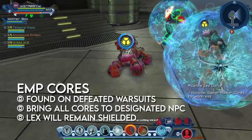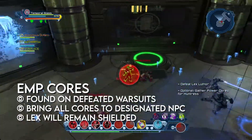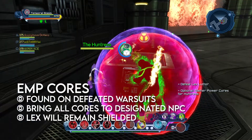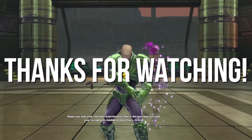After Lex gets to around 35% health, he will shield himself, reducing incoming damage. Players will have to pick up the cores on the ground from the defeated Warsuits and bring them to the designated NPC. After all cores are given to the designated NPC, Lex will be defeated, completing the instance.